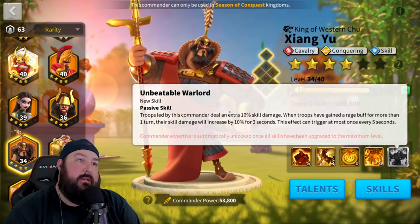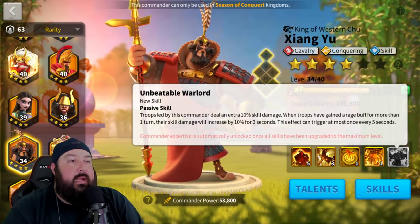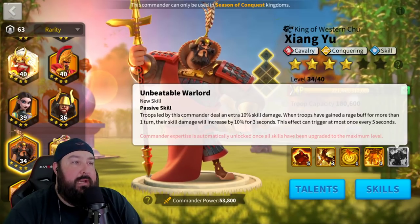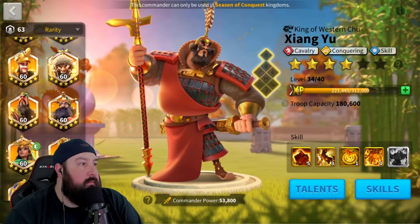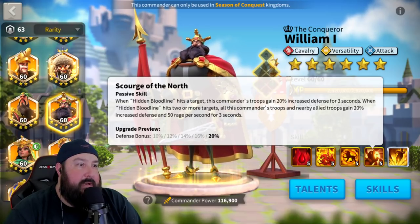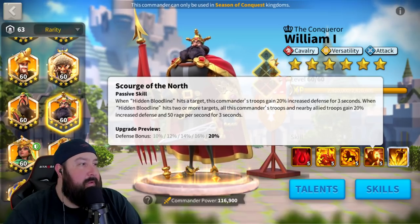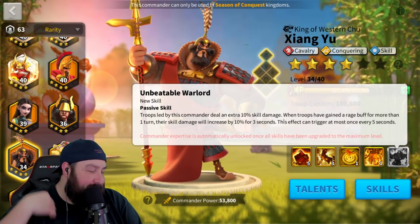XY you definitely want to max. His expertise is really good — 10% skill damage just right off the bat, there's an extra 10%. And also, if you have a Rage Over Time skill buff on your person, you get an additional 10% for 3 seconds. The guy I'm probably going to pair him with will likely be William. When Hidden Bloodline hits two or more targets, all those commanders' troops and nearby allied troops gain 20% increased defense and 50% Rage per second for 3 seconds — that seems like that'll trigger XY's expertise constantly.